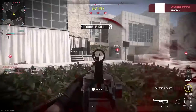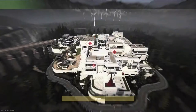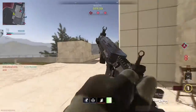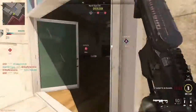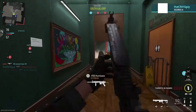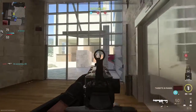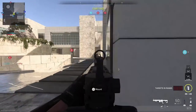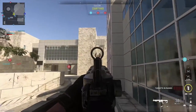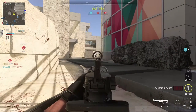It definitely causes some gameplay problems when playing Domination — it's almost made Domination unplayable for me just because of how bad the spawns are. Instead of having that home base where you're normally spawning by your home flag, now you're spawning all over the place. I've had some instances where I spawn on top of the enemy's flag or right by B and die immediately, so they definitely need to work on the spawns, especially in Domination, if they are going to continue this squad spawn system.